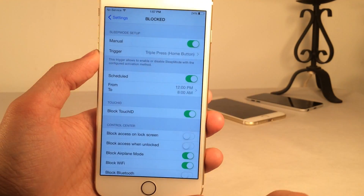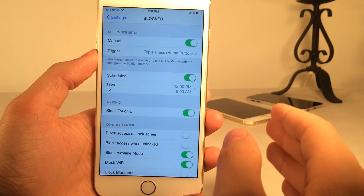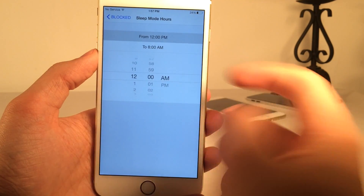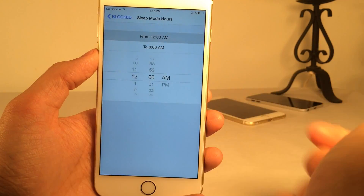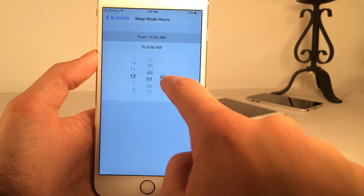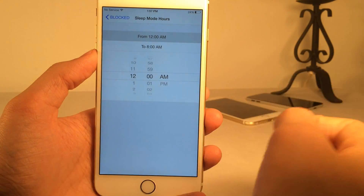And then you have scheduled, which is automatic — you never even have to think about it. You just set a schedule based on your sleep schedule. You can go in here and customize any time you want. As you can see right now it's 12 a.m. to 8 a.m., but you could customize this to anything you want, and it's going to automatically enable sleep mode from that time to that time.